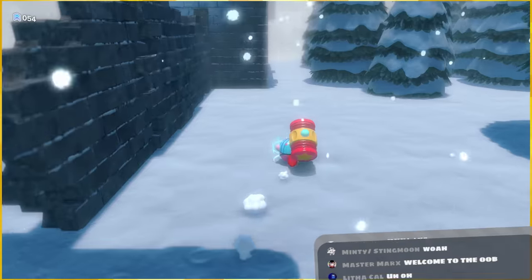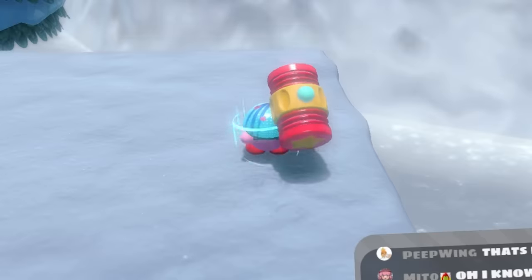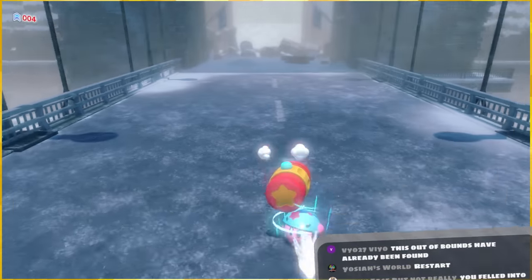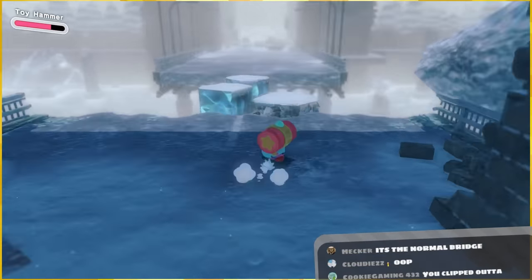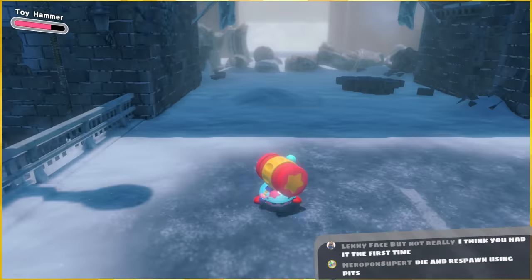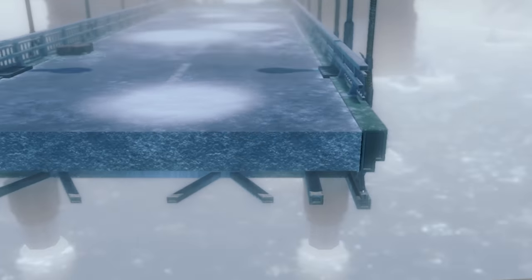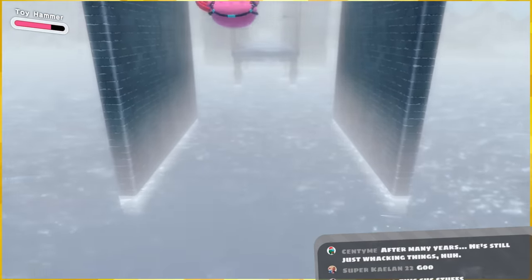This doesn't look like the normal bridge - where am I? I thought I'd hop down from the big bridge and it would be the normal bridge, but this doesn't look normal. Oh jesus, I've landed in Vermont. Wait - is this just a copy? It's an enemy-list version of the bridge! Is the door over here? No such thing. I'd like to beat the level now, I hate it down here. Am I trapped?